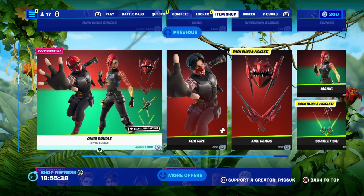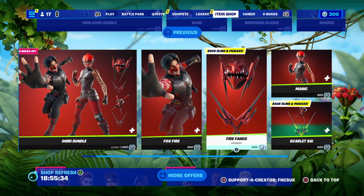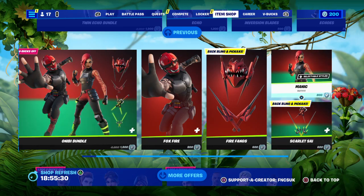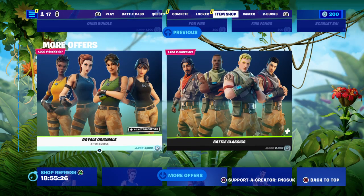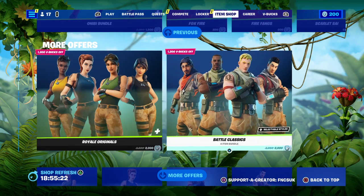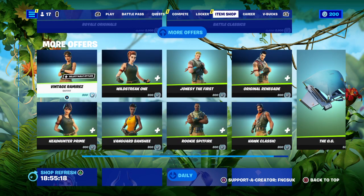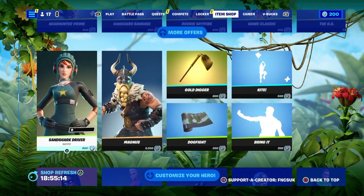Obie Bundle, 1,900. These are all returning items. Foxfire, Fangs at 600, Houndstool 600, Manic is 800, Fire is 800, Foxfire — and that's it. Further down we have the Royal Originals at 2,000, and Battle Classics at 2,000 — Male or Female, or you can get them for 800 V-Bucks each. And the O.G. Glider for 500 V-Bucks.